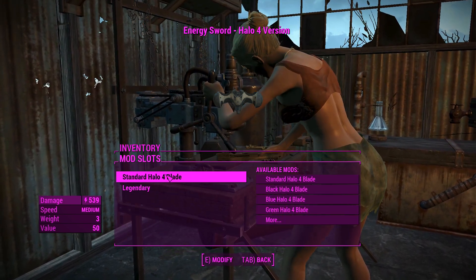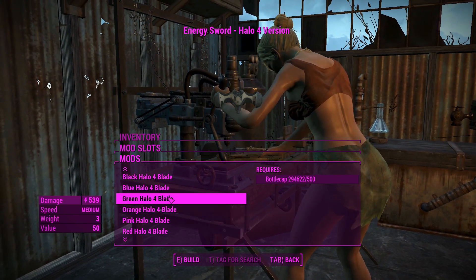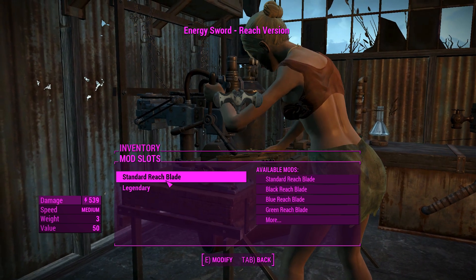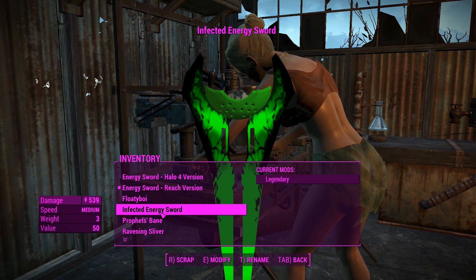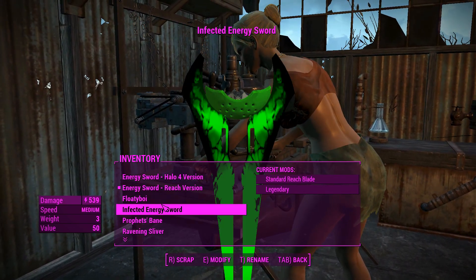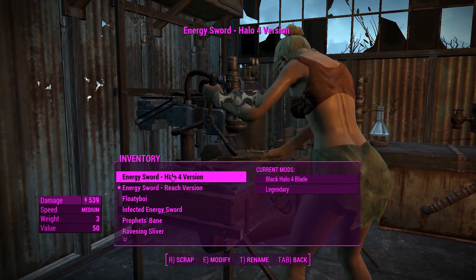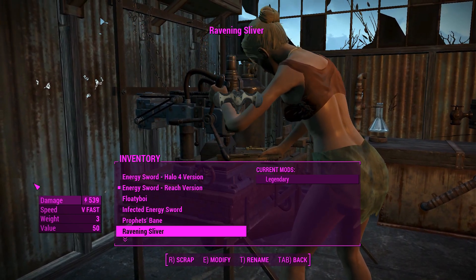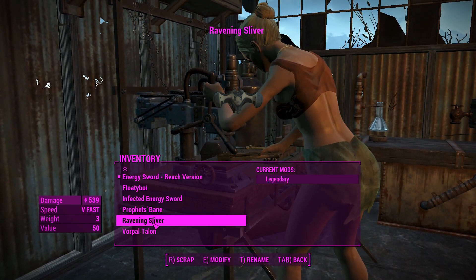With the customization, it's rather limited, but you can actually change the colors of the blades if you want. We'll go for a Black Halo 4 blade, and just a standard Reach blade there. I really like the Energy Sword in Reach — it's badass. You can put Legendary Effects on these, but at 539 damage for a melee weapon swinging around about the same speed as a machete, I think we can leave these alone. I'm actually kind of interested in how Revening Silver goes, seeing as it's got the very fast attack speed.